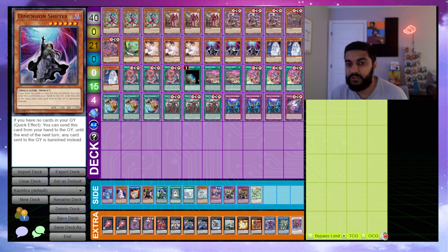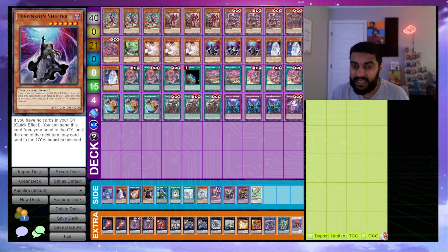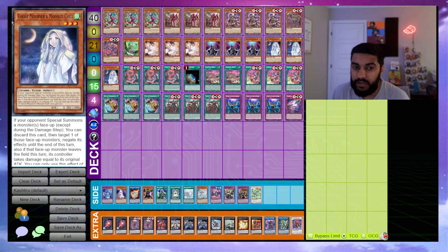We play D-Shifter because it's essentially an FTK card in this deck. D-Shifter is a level 6, but during your turn-one combo you often have no cards in the graveyard, so you can hold D-Shifter and drop it during your opponent's turn. Against an unknown opponent, don't D-Shifter in standby — wait to see their play. Unless you know they're on Tear, then D-Shift right away.